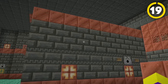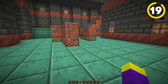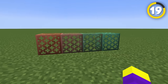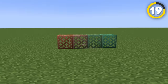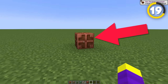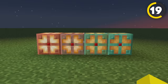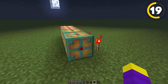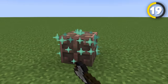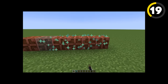Tuff isn't the only block that got a bunch of new variants — there will be a lot of new copper-based blocks in 1.21 as well. Starting with the copper grate, seen all over the trial chambers structure, which is unlike any other Minecraft block we've seen before as it's sort of like a full-block fence. Another unique copper block being added is the copper bulb, which works sort of like a redstone lamp but is a little more advanced, as it emits different light levels based on how oxidized the copper is. The copper bulb requires redstone to activate it, and if it starts becoming oxidized, you can right click it with an axe to unoxidize it.